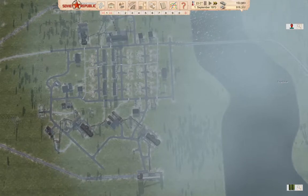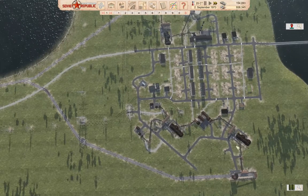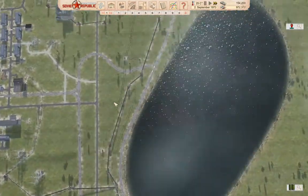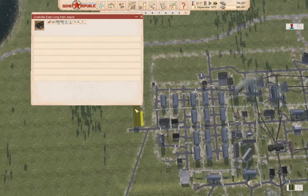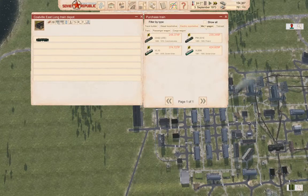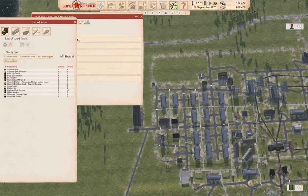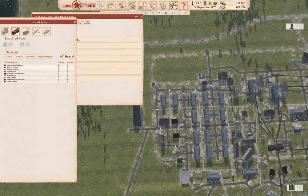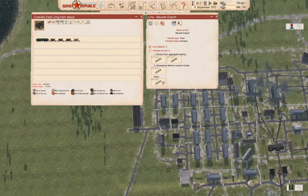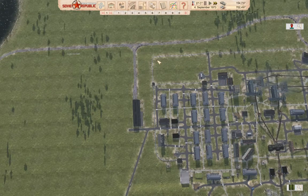We spent a fair bit and we're closing in on a million rubles again, so we've definitely got a profitable republic. This is keeping up — we could probably get away with one more export train for bauxite, let's try that. We'll buy an electric with cargo wagons — one, two, three, four — assign bauxite export, and launch the train. We'll get one more bauxite export train running.